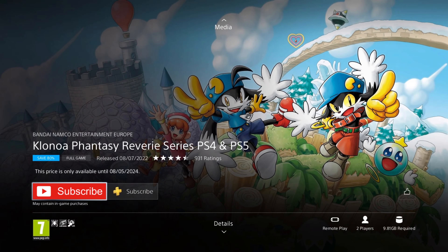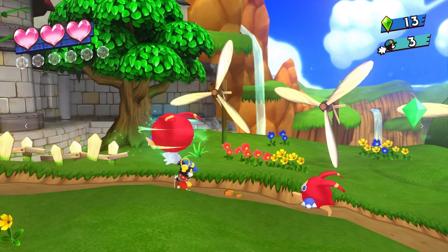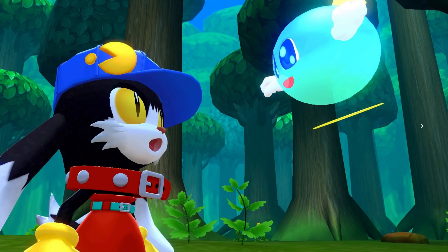We have some old school games next — the Clonoa Phantasy Reverie Series for PS4 and PS5. It was released in 2022, so it's two years old, but the original games are much older than that. It's on an 80% sale for the price of £8.99, which is the cheapest I've ever seen it, and a pretty good deal for two full games, as this includes the Moo costume set and two full platformers to play.